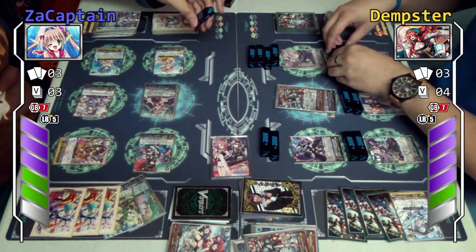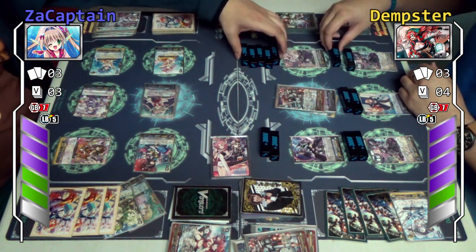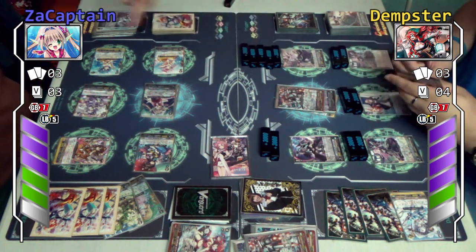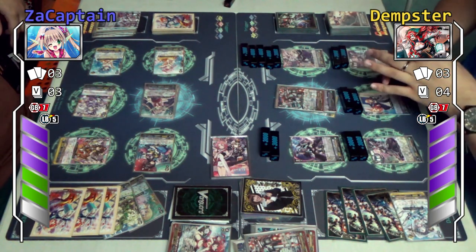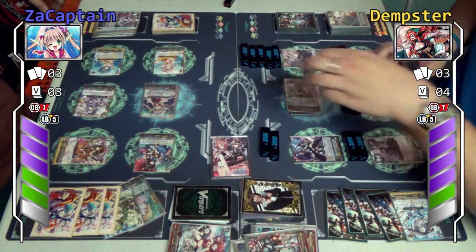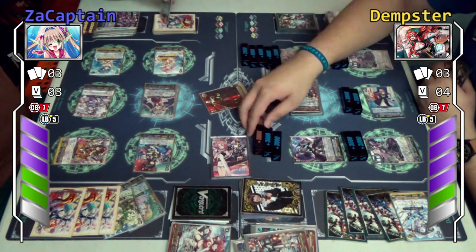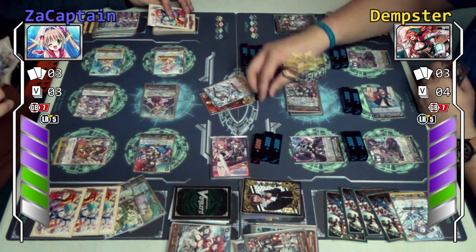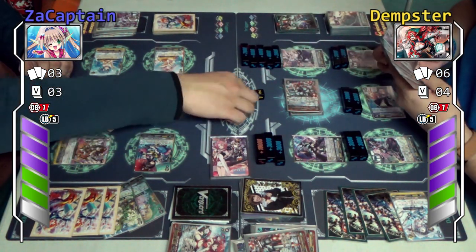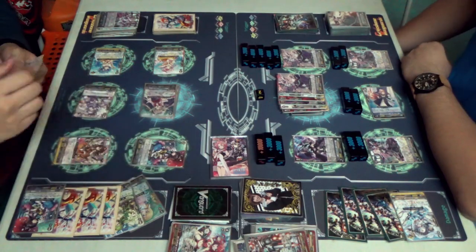I did misplay a little bit — I could have gotten more attacks if I actually bounced Ayari. I was more focused on trying to get Nemerare's skill, but Nemerare's skill would have been no point. Her skill is: counter blast one, choose another prism rear guard, and at the end of battle this unit attacks or is boosted, then I can bounce it back to my hand. But there's not much that can bounce, and you had Ichikishima in for the block, so I wouldn't be able to bring her back.